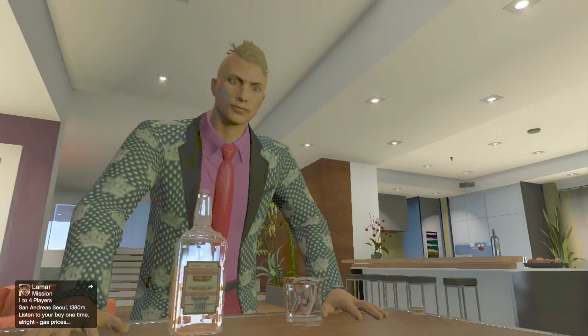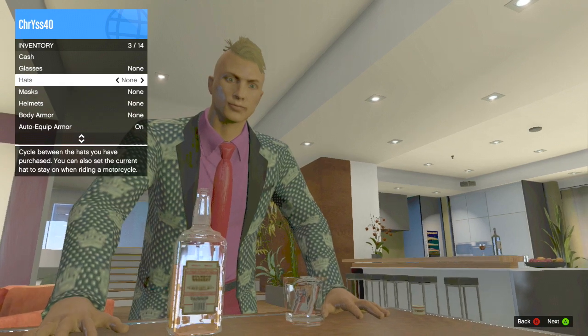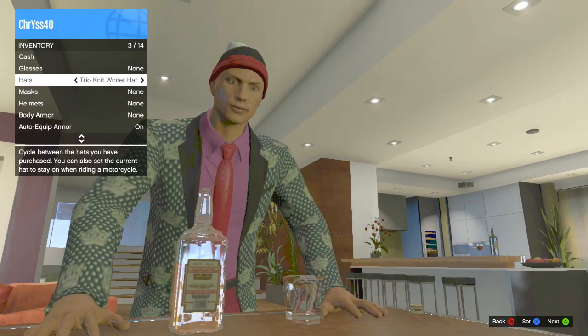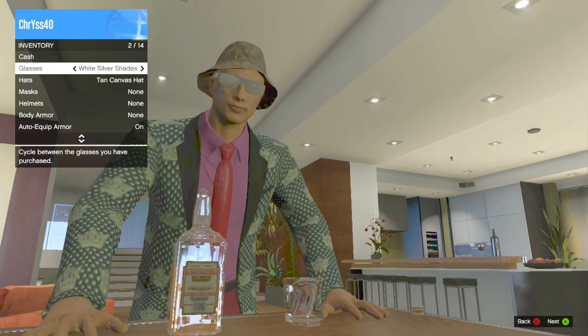Okay, after that, you hold down the back button and then you go to inventory. Choose any hat — I'm gonna choose this one — and any glasses.